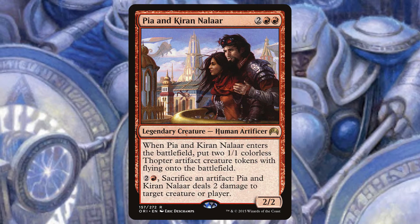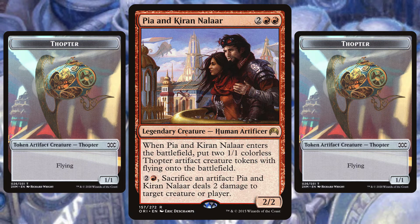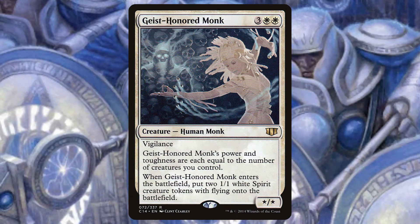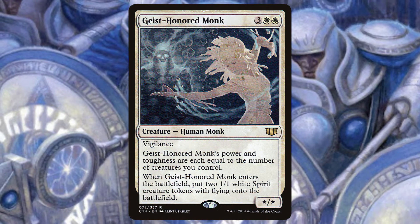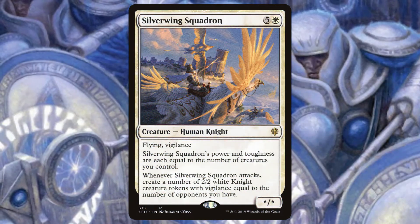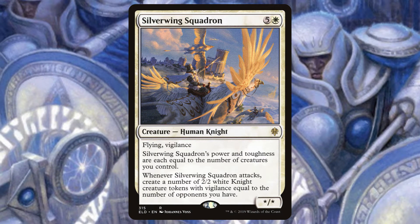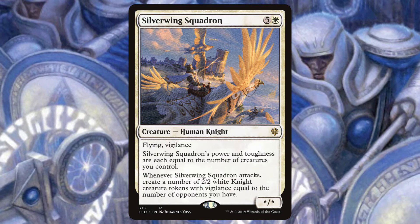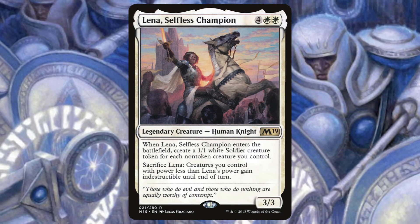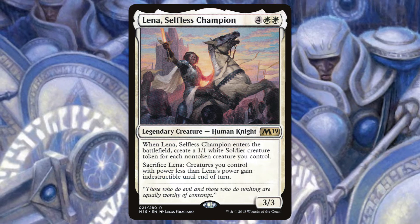Pia and Kiran Nalaar is a 2-2 human that comes into play with two 1-1 Thopter creature tokens, both of which can trigger Winota on the next turn, and you can pay 2 and a red to sacrifice an artifact and deal 2 damage to any target. Geist-Honored Monk is a human whose power and toughness are equal to the number of creatures you control. It also has vigilance and enters with two 1-1 white spirit creature tokens. Silverwing Squadron is also a human with power and toughness equal to the number of creatures you control. It also has flying and vigilance, and whenever it attacks, create a number of 2-2 white knight creature tokens with vigilance equal to the number of opponents you have. Lena, Selfless Champion is a 3-3 that makes a number of 1-1 white soldier creature tokens equal to the number of non-token creatures you control when she enters the battlefield.